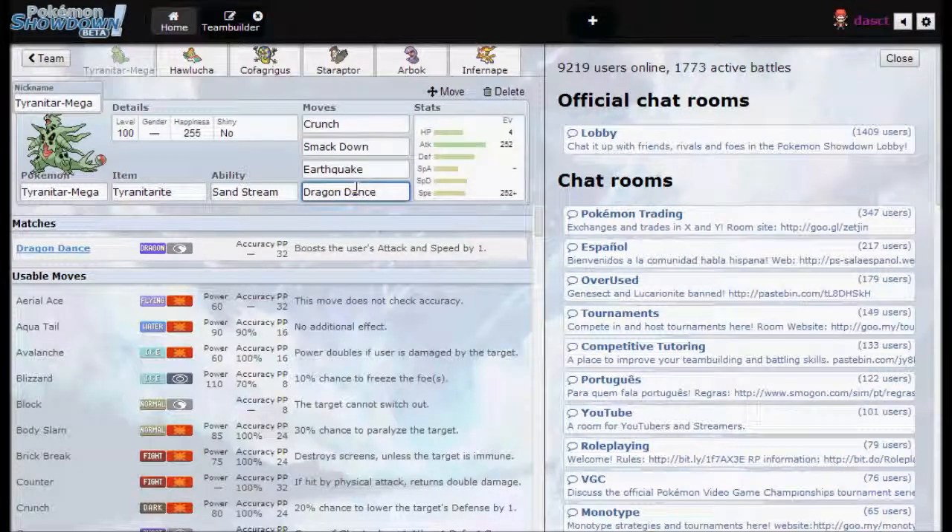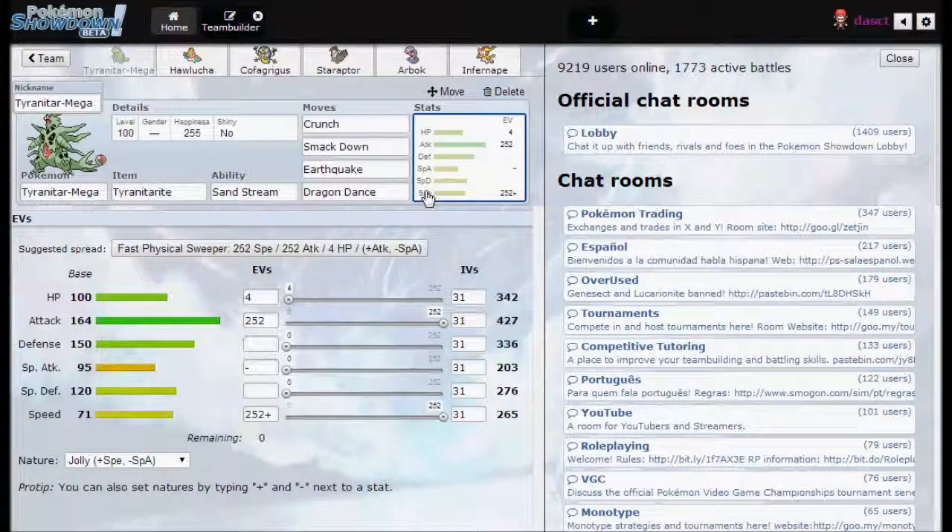Here's the main thing about the set: Dragon Dance. It boosts your attack and speed by one stage. So basically it's a free Choice Scarf if you're able to set it up. And because of Tyranitar's amazing bulk, you'll basically always be able to set it up. Mega Tyranitar's not even that slow, so if you do set up Dragon Dance, you can outspeed most things.